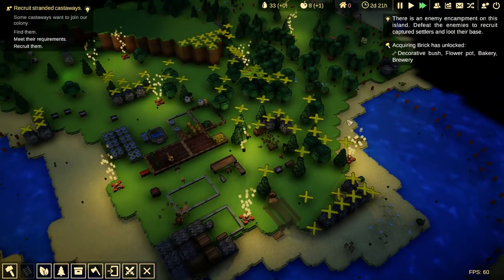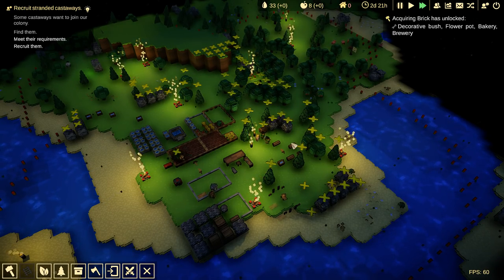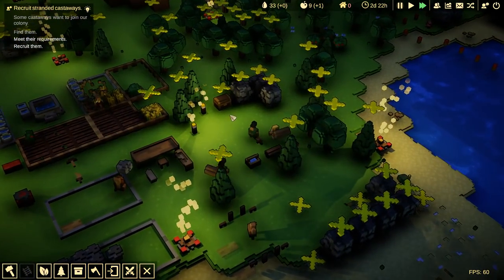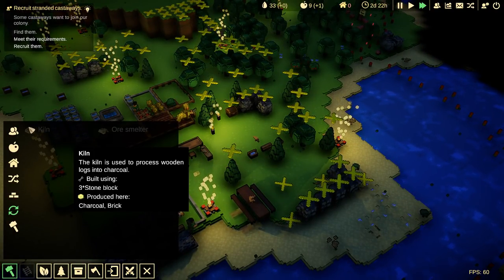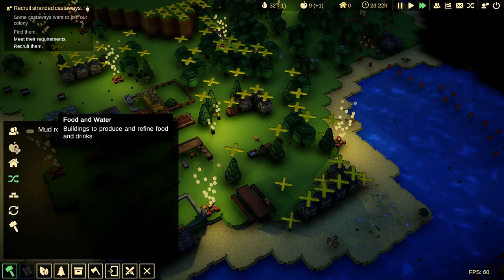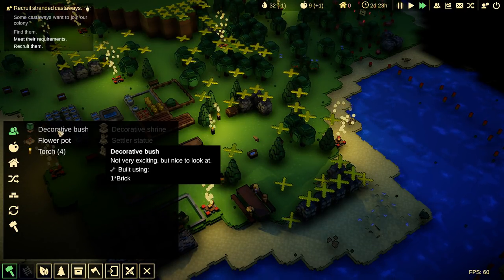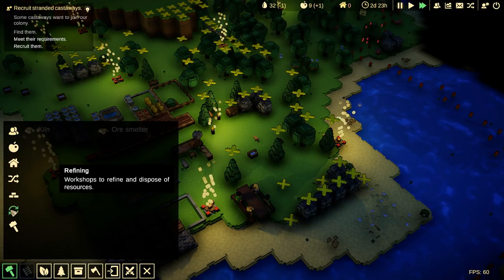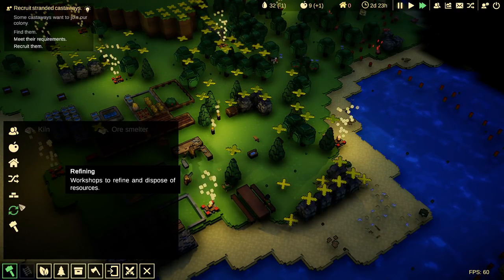Acquiring brick — oh, we did it! I played this game and did two test games before this and I never was able to find brick. Maybe it was in one of these chests — yeah, I bet. So now we can come in here. We can eventually make ourselves a kiln. And we've unlocked bakeries and breweries, decorative bushes and flower pots.